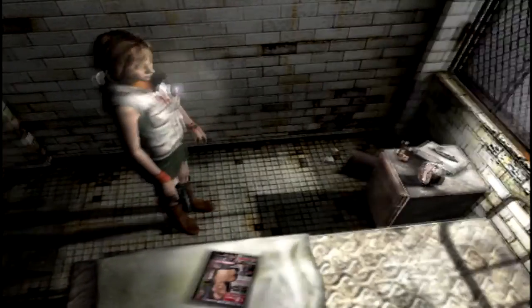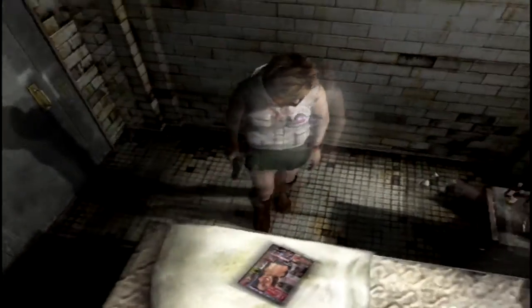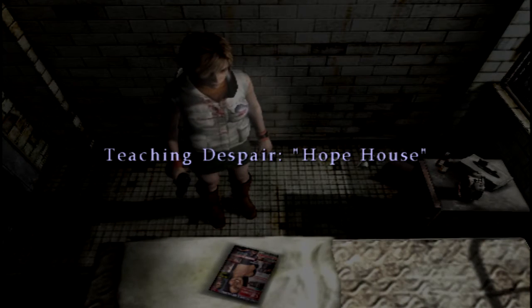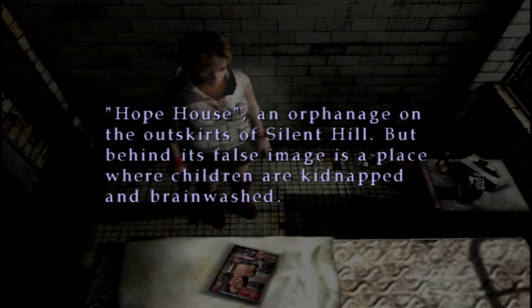It's unlocked. What's in here then? Lots of broken locks and a few not broken ones. Some sort of celebrity gossip magazine there. There we go. Teaching Despair. Hope House — an orphanage on the outskirts of Silent Hill.